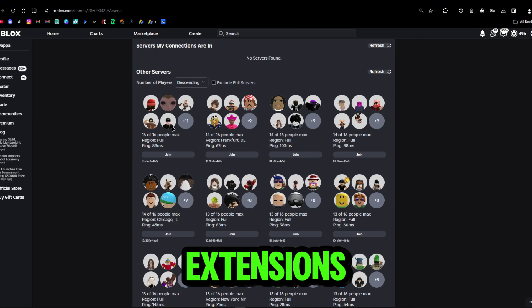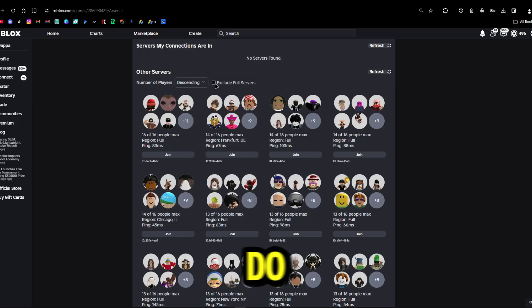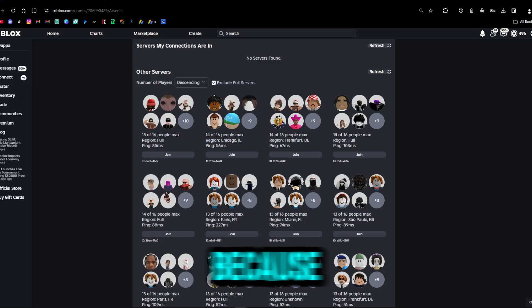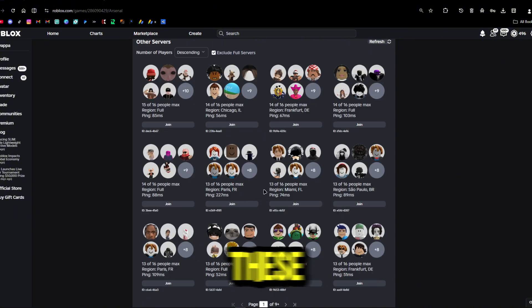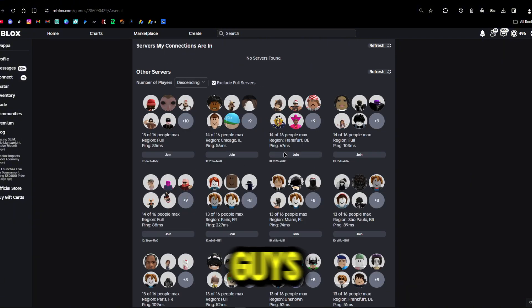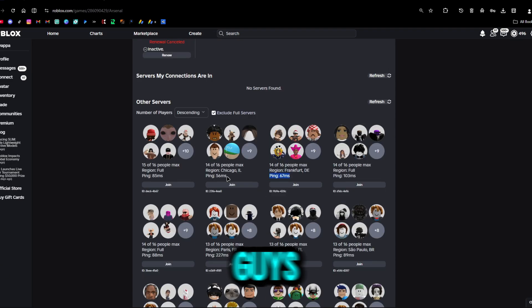Now it should work — the region is going to show. It might say 'Full,' but it will always tell you the ping. Click 'Exclude Full Servers' and it's going to show you all the servers that aren't full, showing you the region and ping. Servers can be in Paris, Miami, all over the place. This works for any game.